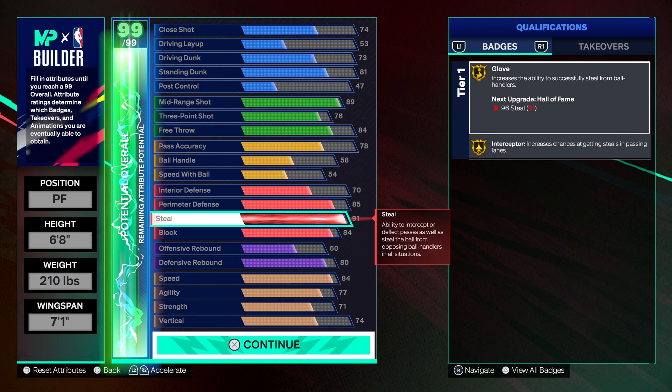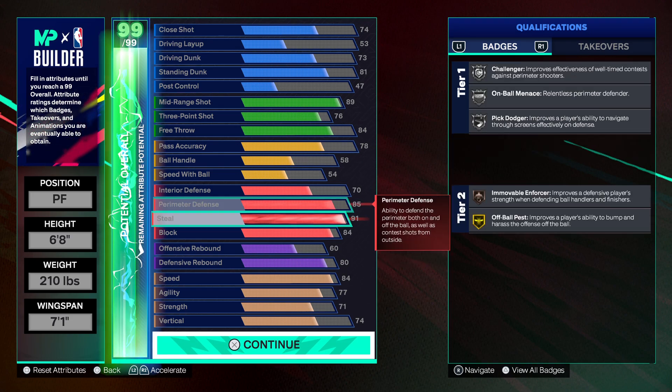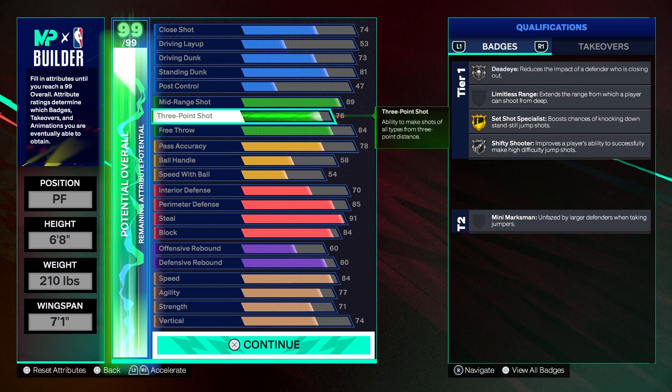91 steal — that's gonna get you all the lane steals you need. You can get on-ball plucks too. At least three or four of us in my squad got at least a 91 steal, and nothing gets through those lanes. If they throw a bad pass, it's gone. At least four of us got a 91-plus steal.